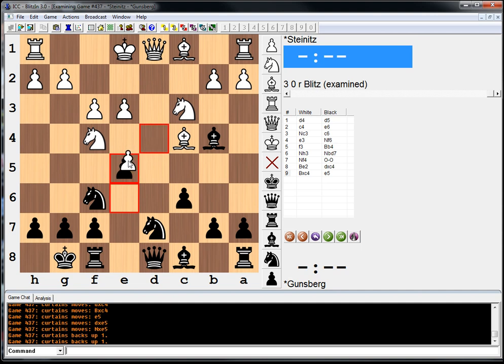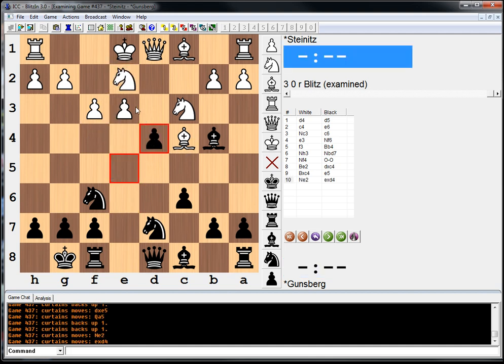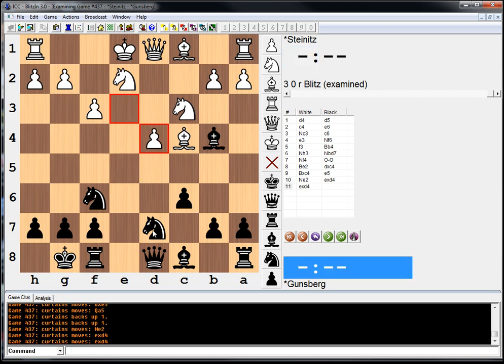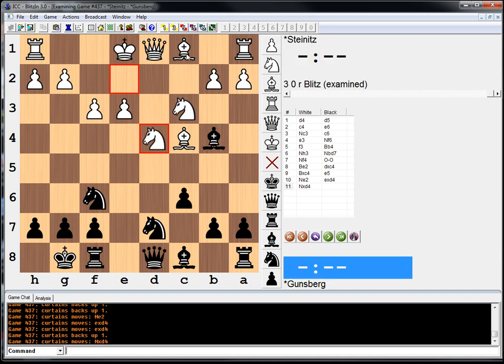Another interesting move is perhaps queen a5. In the game, knight e2 was played. Black took, and now white took with the pawn, giving up the isolated pawn. And again, if knight takes, black just has a development advantage.